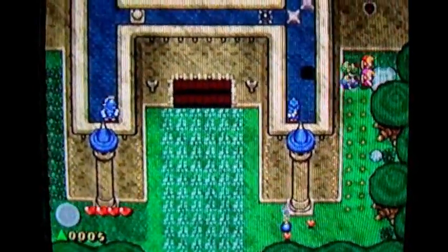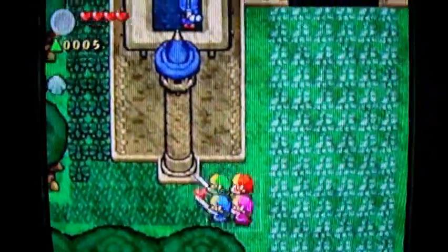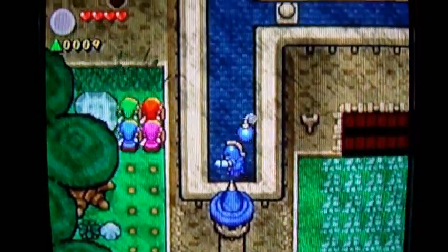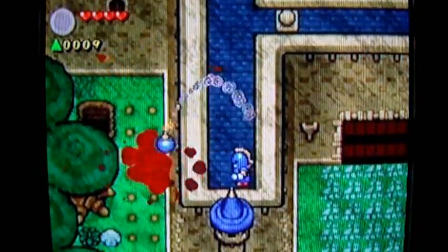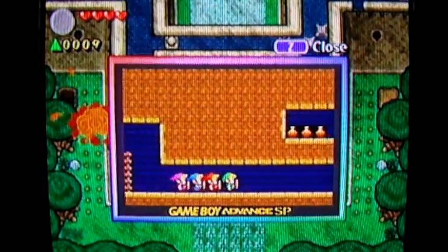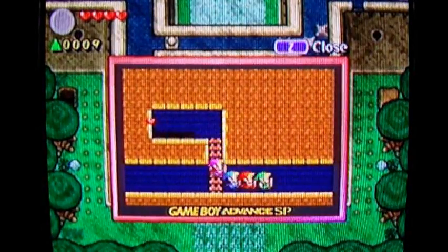Everything is blowing up around us because of those guys there. Let's just get through here quickly and see if there's a hidden passage — no hidden passage over here. I'll blow out that bomb with my sword while I'm at a safe distance. This is semi-blind so I have no idea where I'm supposed to be going, but I remember how the controls and puzzles work. As for the actual level design, I don't really remember much. Let's see what's in there — just a bunch of hearts.